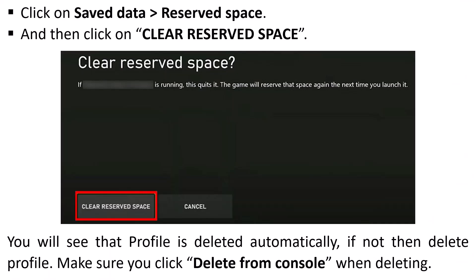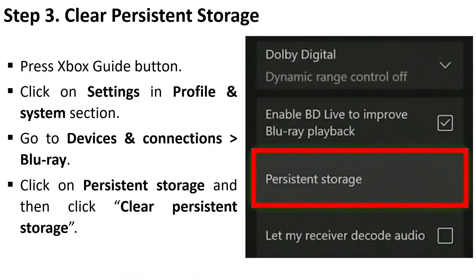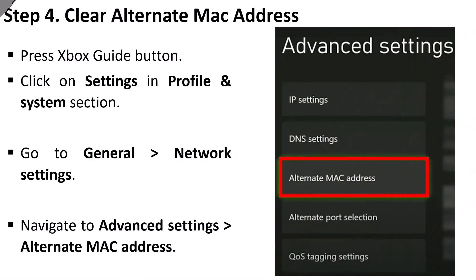You will see that the profile is deleted automatically. If not, delete the profile manually — make sure you click Delete from Console when deleting it. Step 3 is to clear persistent storage: press the Xbox guide button, click on Settings in the Profile and System section, go to Devices and Connections, then Blu-ray, click on Persistent Storage, and then click Clear Persistent Storage.